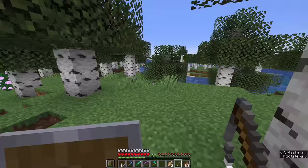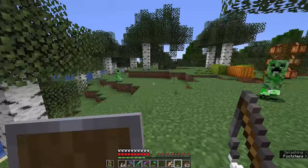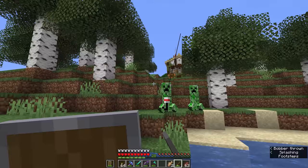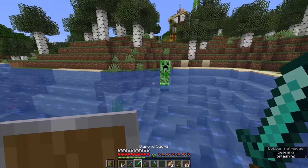It's also worth noting that the fishing rod can be used for other things besides fishing. Fishing rods can be used to hook other mobs as well. For example, these creepers on the riverbank — if I fling the fishing rod at one of them, it will attach to them, and if I pull it in, the creeper will actually come a little bit closer to me. Although I'd kind of prefer if he didn't, to tell you the truth.